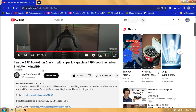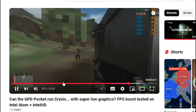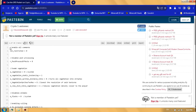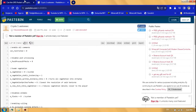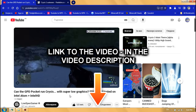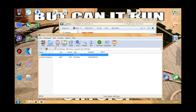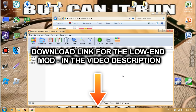Back in 2018, LowSpecGamer made a video on Crysis 1 showing how to make Crysis look like Crysis-9000, along with a link to cool commands you're supposed to add into an autoexec.cfg file in your game's directory. That video has sadly been hidden, but I'll share the link in the description. To save you the pain of figuring out the autoexec file, I made a mod out of those commands, which I'll also share in the description.